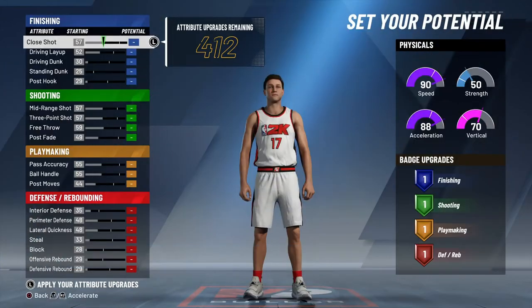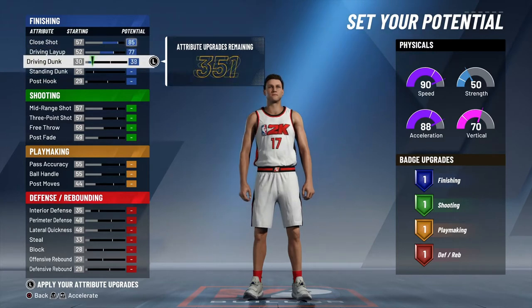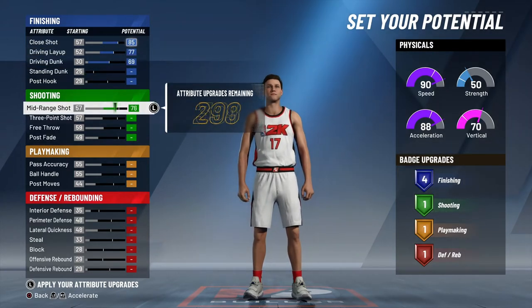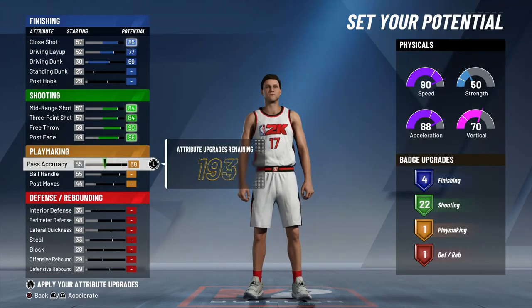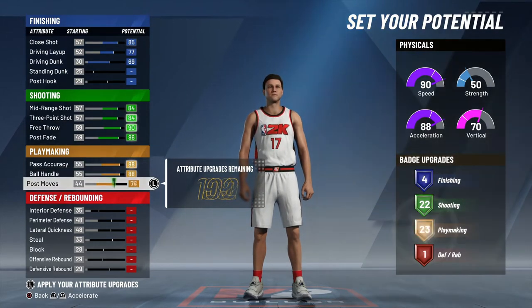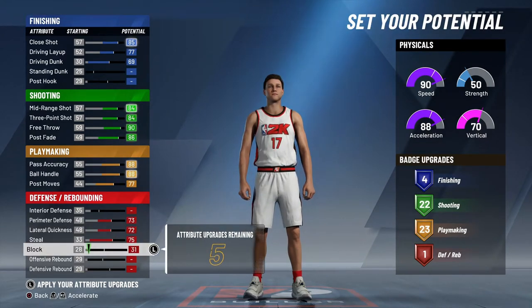Now you're going to max out almost all of your finishing badges, so you're going to leave standing dunk and post hook untouched. Max out your shooting, max out your playmaking, upgrade perimeter defense, lateral quickness, and steal. And put the rest of your attributes into block.